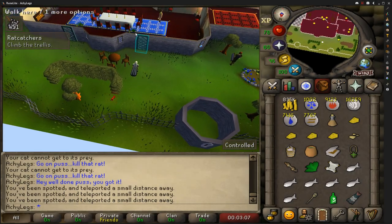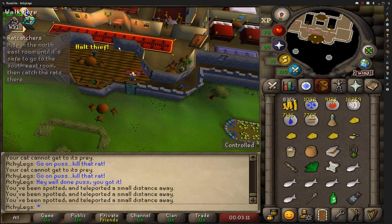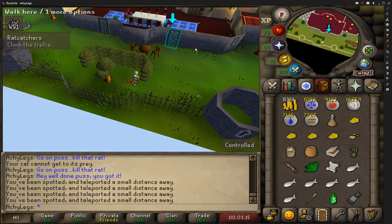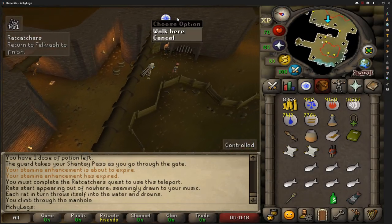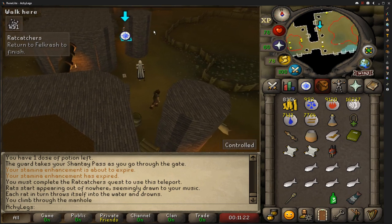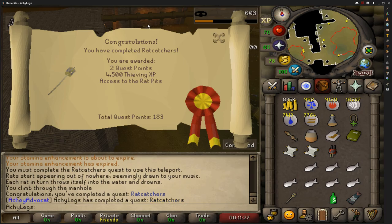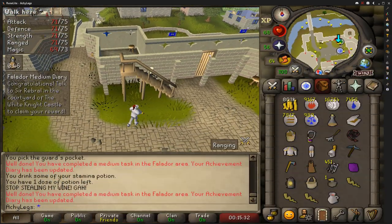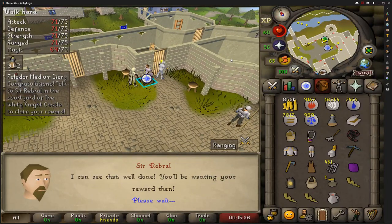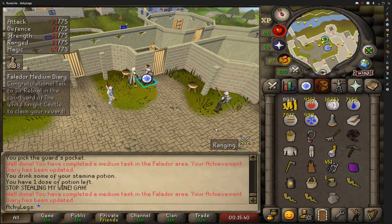We're doing Rat Catchers and let me know if I'm doing something wrong here guys, but every time I come up here the guard is just waiting for me. That's just so annoying. About to wrap up the Rat Catchers quest and I gotta say I really despise this quest.